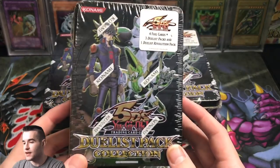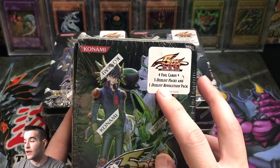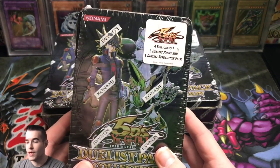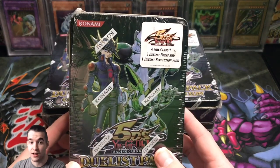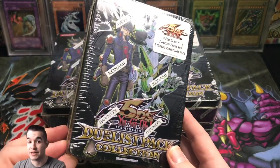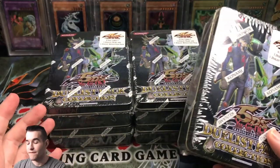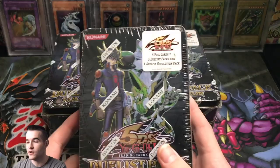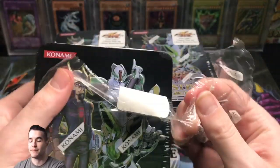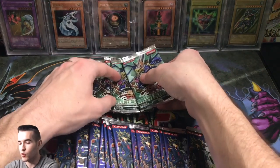So for these tins, the cool part is they came out around 2011 — 5D's Yu-Gi-Oh! Each tin has a Duelist Revolution pack, and what's cool about Duelist Revolution, other than it being 9 years old, is it has Ultimate Rare Solemn Warning and Effect Veiler, both big money even in Unlimited. These tins are only $10 apiece. They also have 3 Duelist Pack Yusei packs, which I've never opened before. We're opening 5 tins — that's 15 Duelist Pack Yusei and 5 Duelist Revolution. Hoping to hit an Ultimate Rare Effect Veiler or Solemn Warning. Let's leave Duelist Revolution for last since those are the big boys.